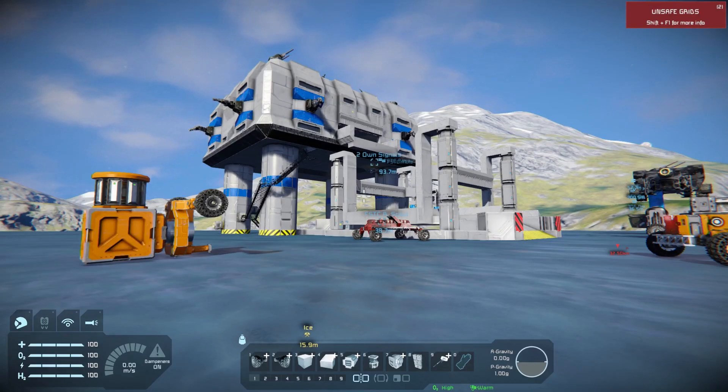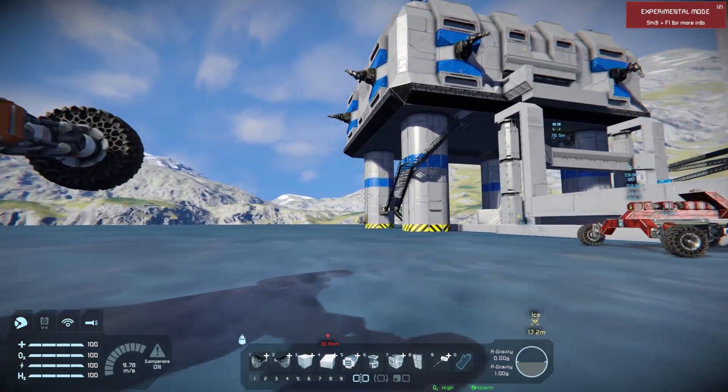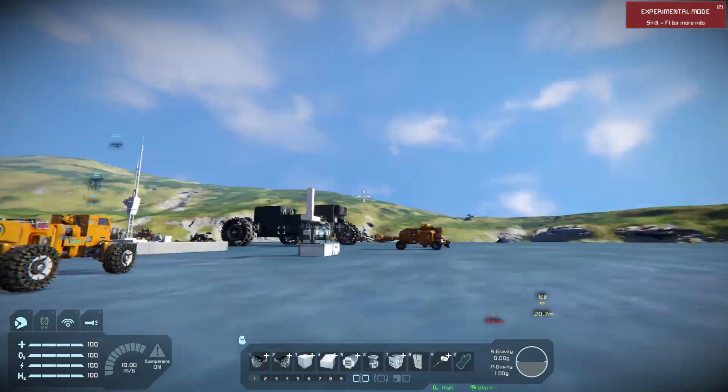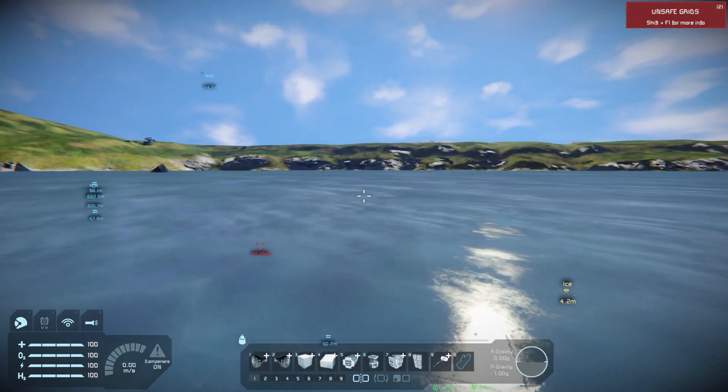Hello everyone, welcome back to another Complex Creations episode. Anybody following the hardcore survival series will know we are trying to create a relay-based airship that will allow us to connect different antennas together to get a big range.